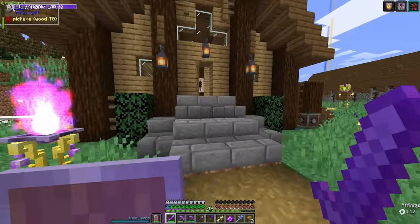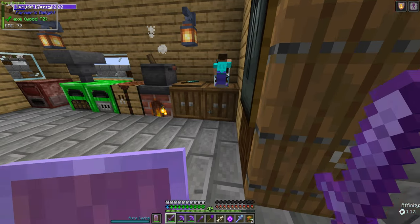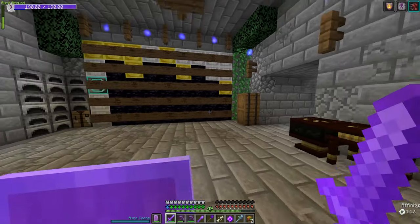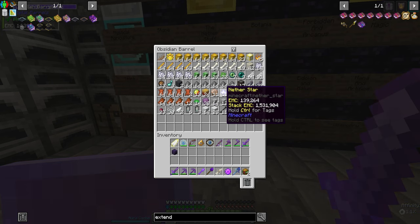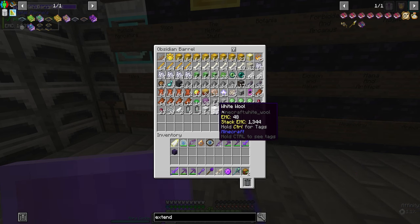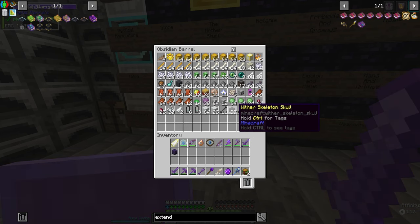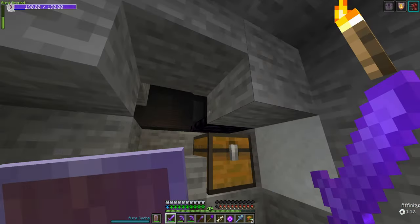I am a lot stronger than I actually thought I was, and I also have a lot more progress done than I actually knew. So, I spent a little bit of time collecting nether stars. Yes, nether stars. And you're probably wondering, well, you have 38 wither skeleton skulls — how'd you get those? Very simply, I have a wither spawner.